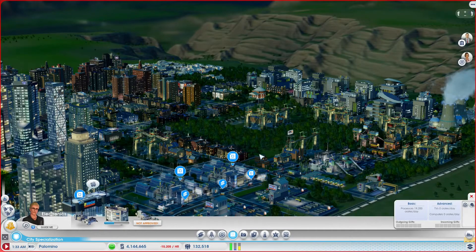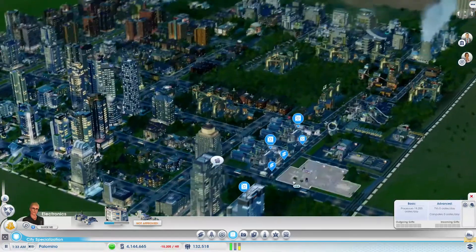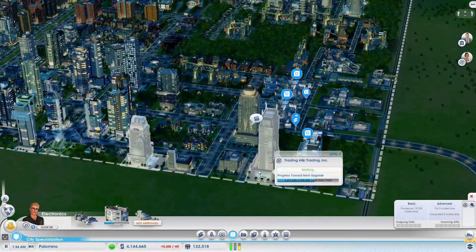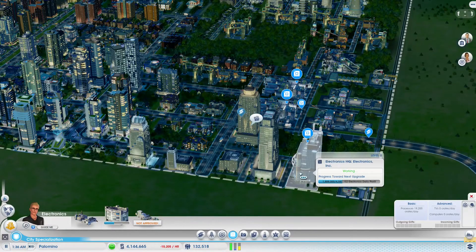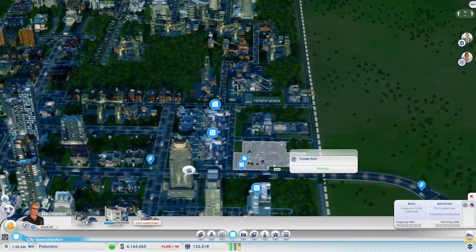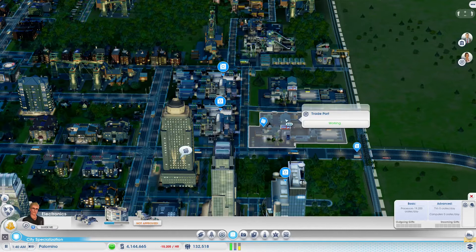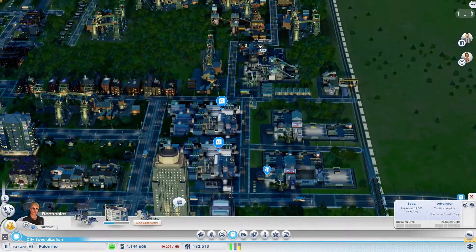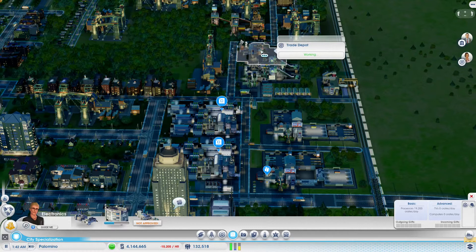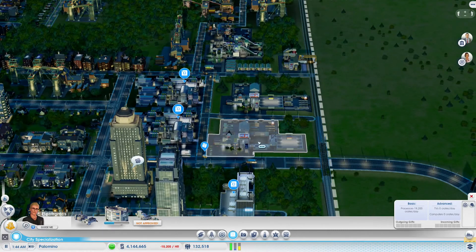Hello everyone and welcome back to another episode of Let's Play SimCity. In the last episode we were able to get both our trading HQ upgraded as well as our electronics division, which means we can do a lot of good things here. Let's start with getting our large trade port able to ship processors, steering away from this trade depot.